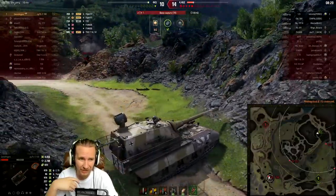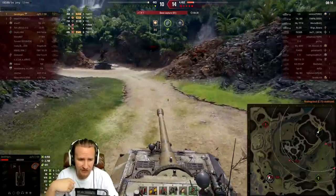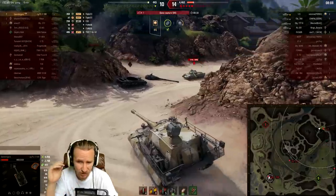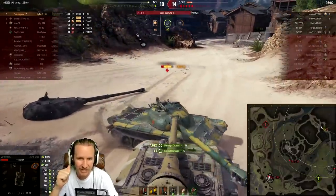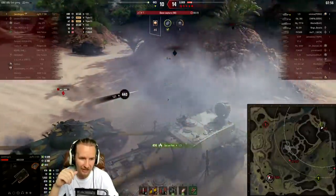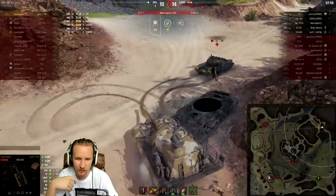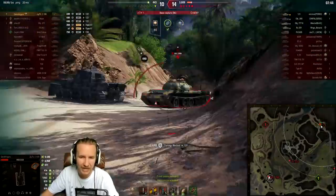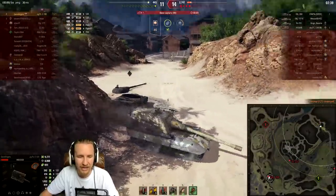Suddenly our 1 versus 8 has changed to a 1 versus 5. They've reset the cap circle once — let's hope they reset it again. We're on 8,000 damage and I only need 2,000 more to get 10k for the first time. I've done 9,000 so many times this year but never quite the magic 10k. We set the 121 on fire, bounce another shell, turn our tank in, and hopefully we're going to be able to get this 121. But the turret of the 60TP behind me was trolling me and stopping my vehicle from getting around.